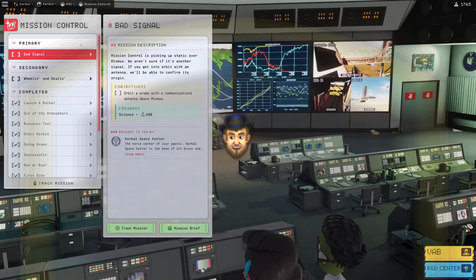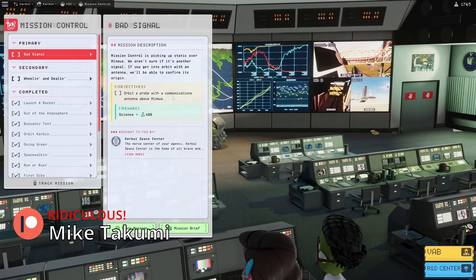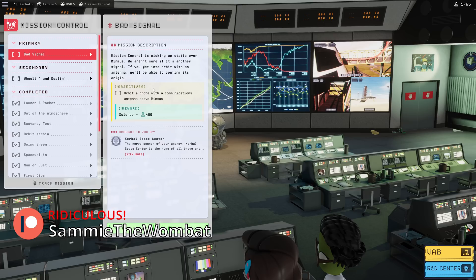Hey everybody, welcome back to Kerbal Space Program. Today we're going to do something completely unnecessary but fun. We have a 'bad signal' mission as a primary mission — we need to go up and orbit a probe with communications antenna above Minmus, because they're picking up another signal on Minmus and they want us to go over there but can't quite pinpoint where it is.